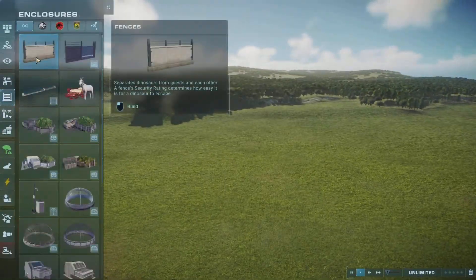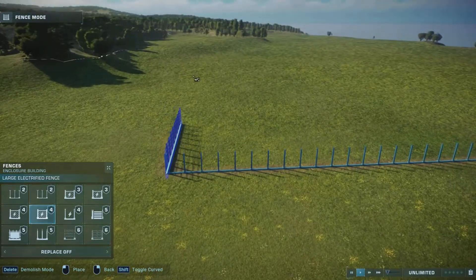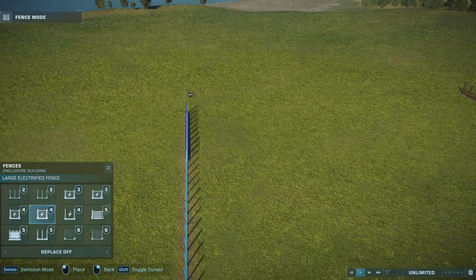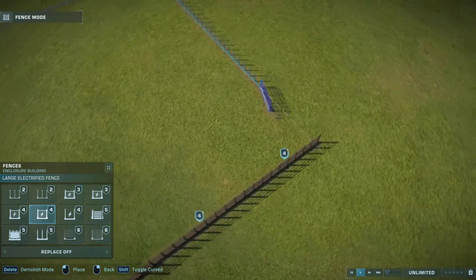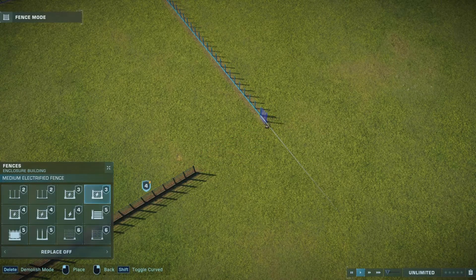Hello everybody and welcome back to another episode. I'm your host Barnsail and today we are back with another enclosure speed build in Jurassic World Evolution 2. A quick disclaimer: if you do hear some snoring and a lot of wind in this episode, it is because my dog is asleep right next to me as I record the audio, and my window is wide open as it is like 33 degrees outside. People in the UK don't cope with heat that well, so that explains everything.